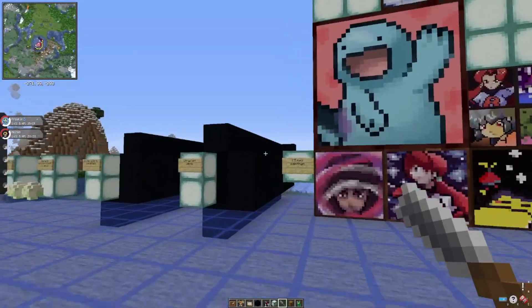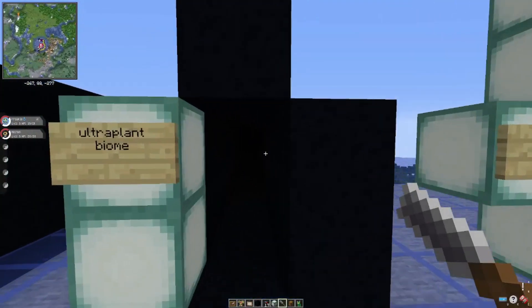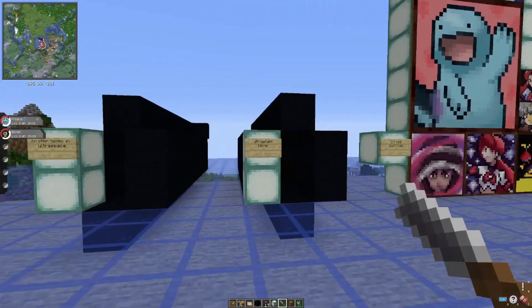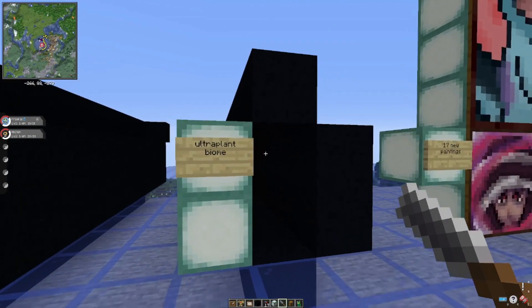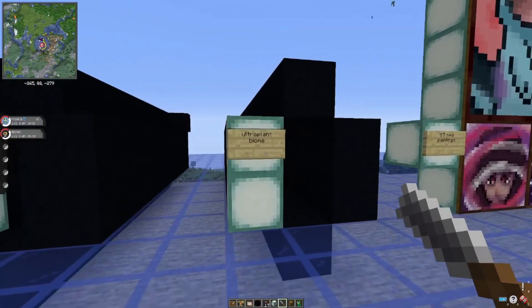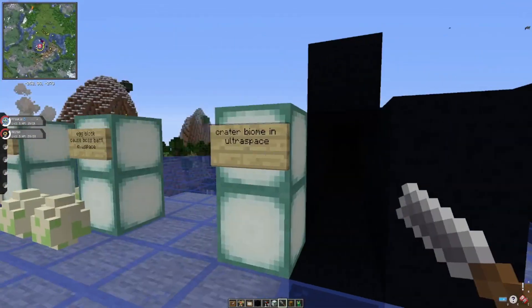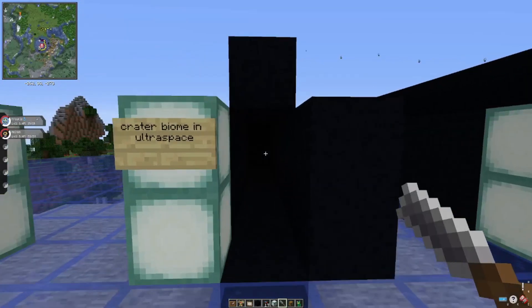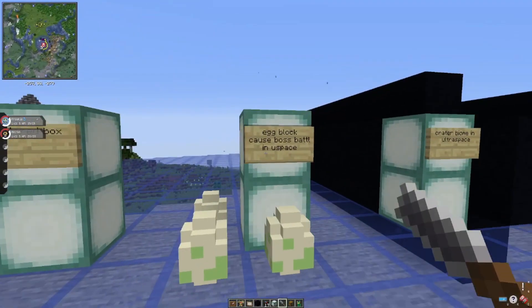Next up are the Ultra Space biomes. There's an Ultra Plant biome that looks like an Ultra Deep Sea with sea lanterns and skittery plants. There's also a Crater biome that looks like a terracotta biome in Ultra Space.